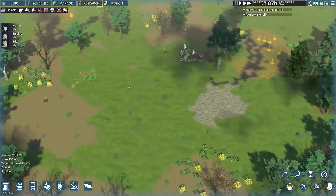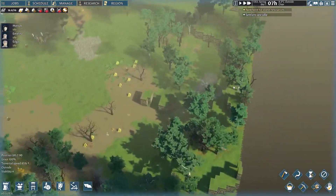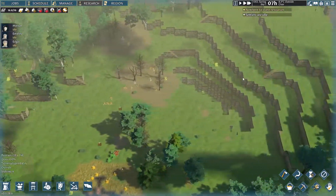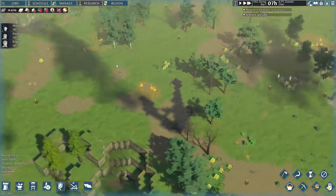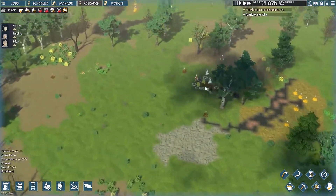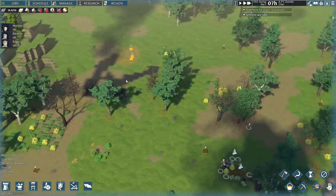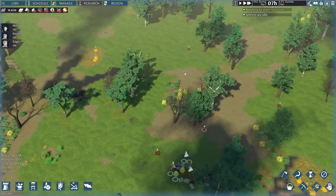Now we have to do a humble village, and this seems like a perfect valley to be in. That's beautiful — a flat, nice plain. We can build our main base here, and we have some coal over here.